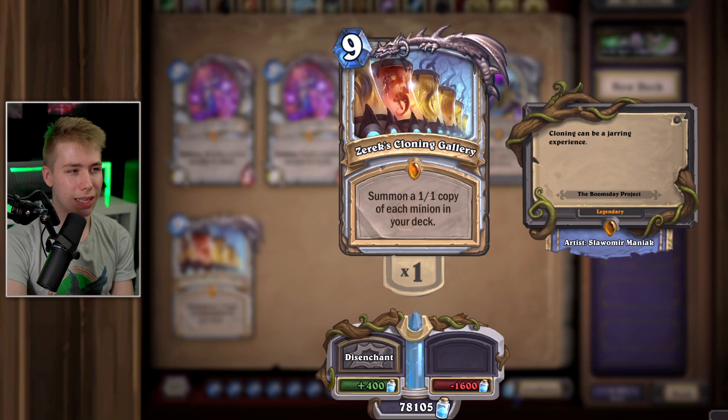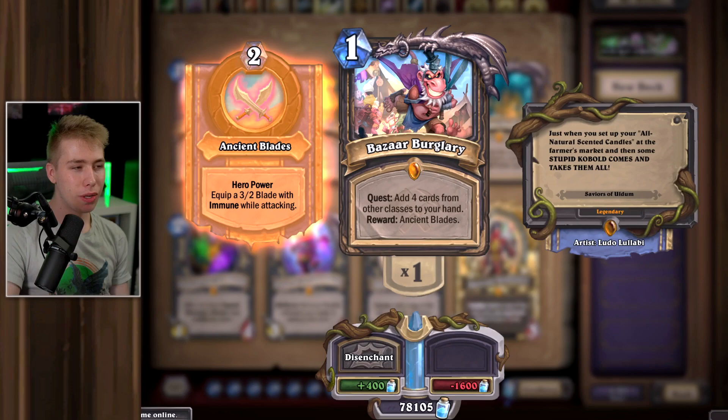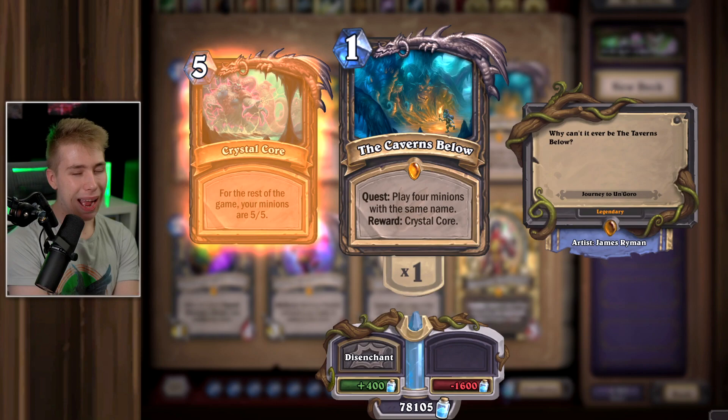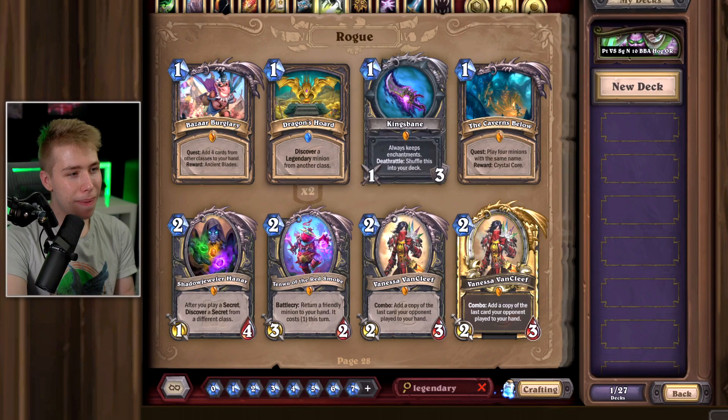For Rogue, starting with Burgle Rogue quest — really bad card. Even if you play Stealth Rogue, you'd rather play the Lifesteal weapon. Kingsbane — really good card, great legendary. Crystal Core — even though it got reworked recently, there are so many decks that are just faster than Quest Rogue. I'm not a big fan of Quest Rogue — if you like the playstyle of bouncing cards back to your hand, keep it; but not that good. Hanar — Secret Rogue is a big meme but funny. You could play it for that, but in Wild it doesn't see play.